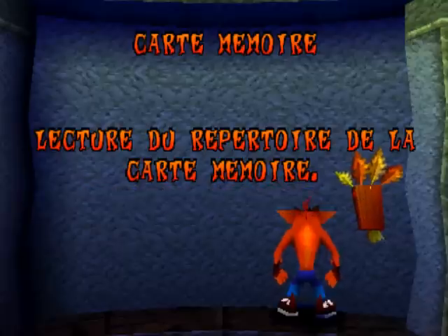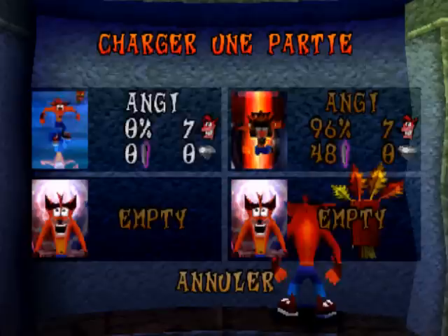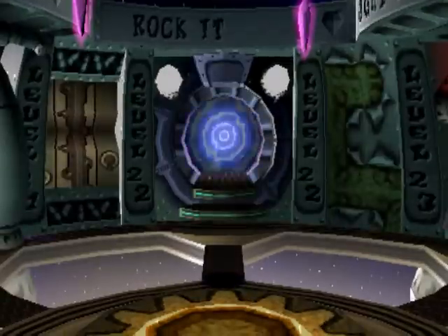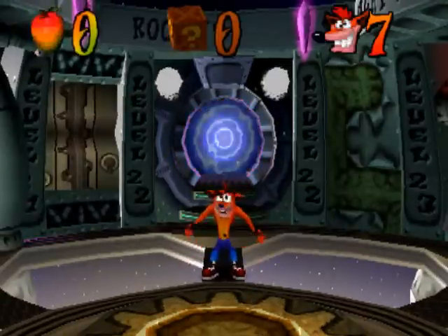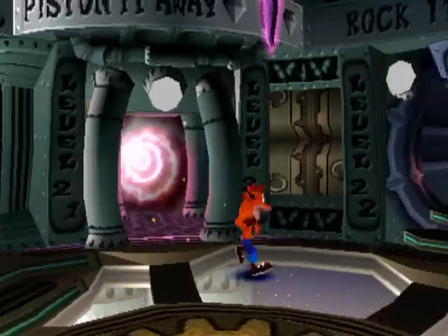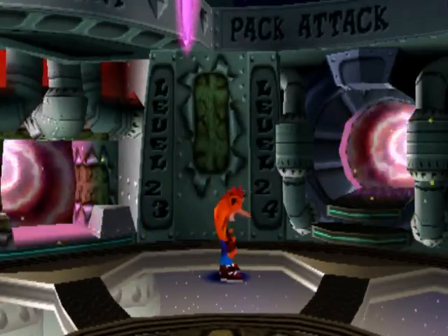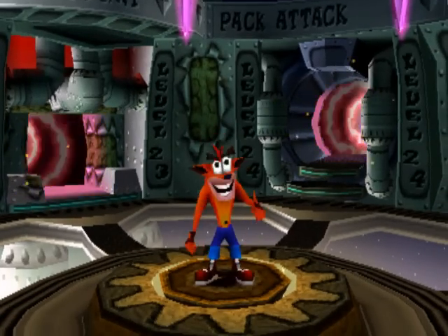Je vais charger mon autre partie pour vous montrer un boss. Je vous le dis tout de suite : dans ma deuxième partie, j'ai triché — vilain tricheur. Il y a 48 cristaux sur 25, c'est évidemment de la triche. J'ai fait un code Action Replay. Je m'en suis servi juste pour débloquer tous les niveaux, parce que récupérer les cristaux dans chaque niveau, ce n'est pas ce qu'il y a de plus dur dans le jeu — on traverse le niveau de A à B, on esquive les ennemis et on récupère le cristal.